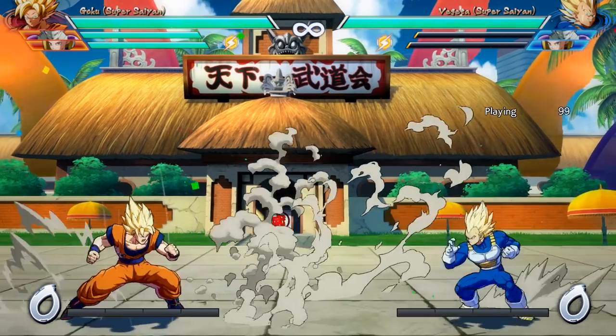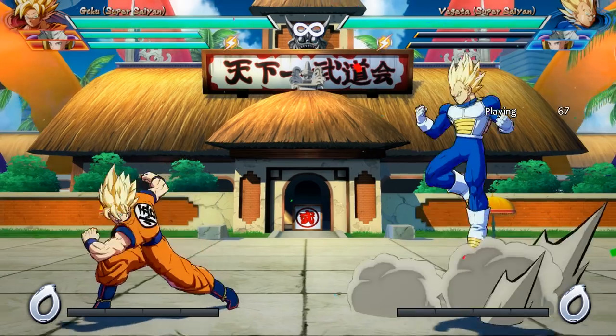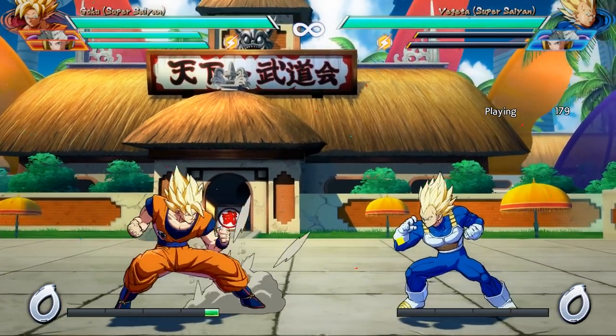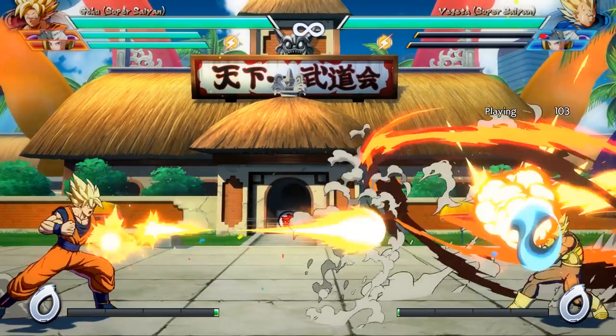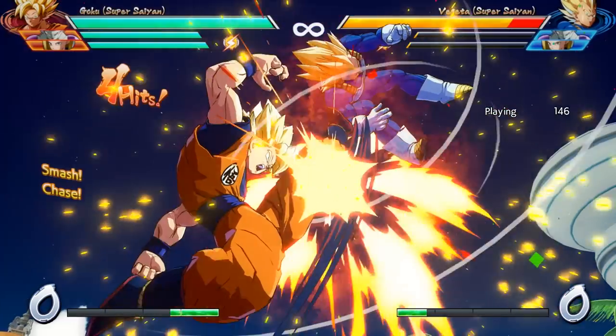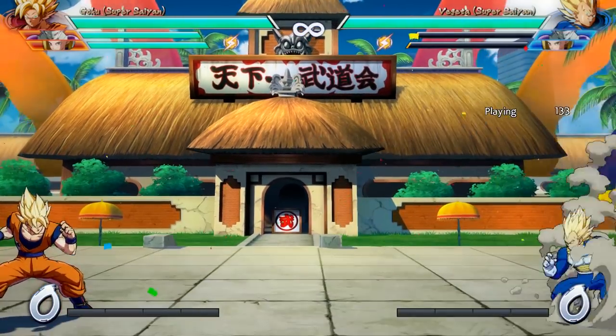Continuing with the theme of instant airdashing, you can also choose to instant airdash backwards. Of course, this doesn't give you any pressure, but it does give you a chance to see what your opponent started the match off with, and maybe if they did something unsafe, you can react appropriately with a Ki Blast or something, or an assist. But you'll mostly be doing this when you want to create some space between you and your opponent and get some data on how they like to start off the match, so that you may better react in future games.